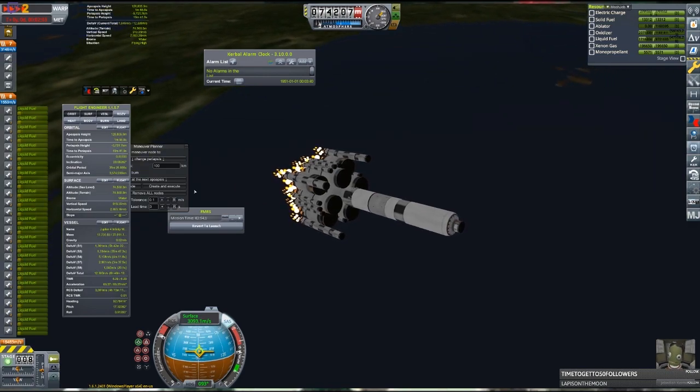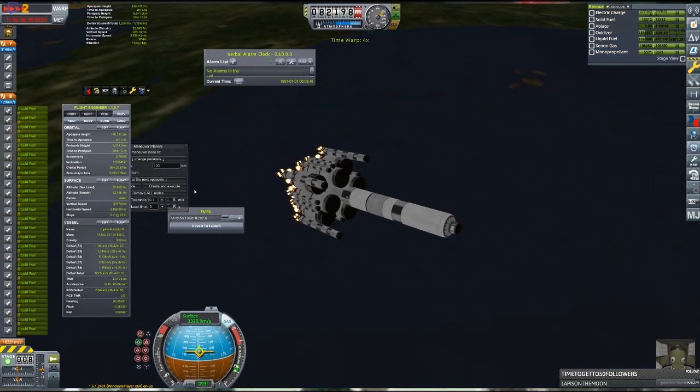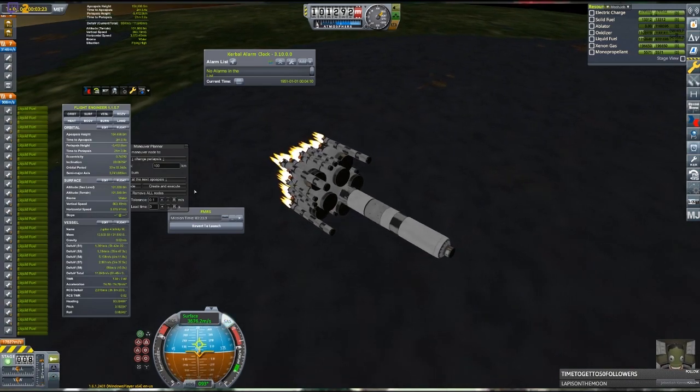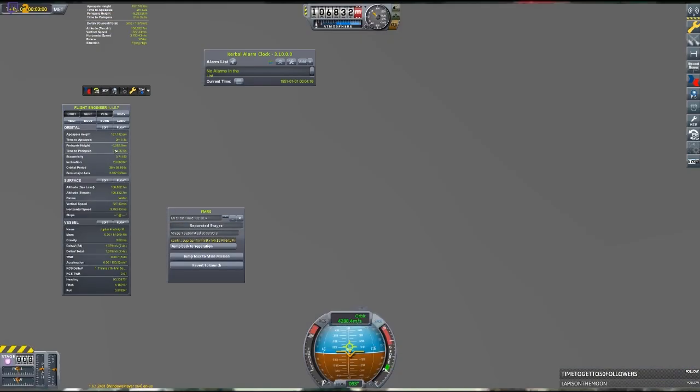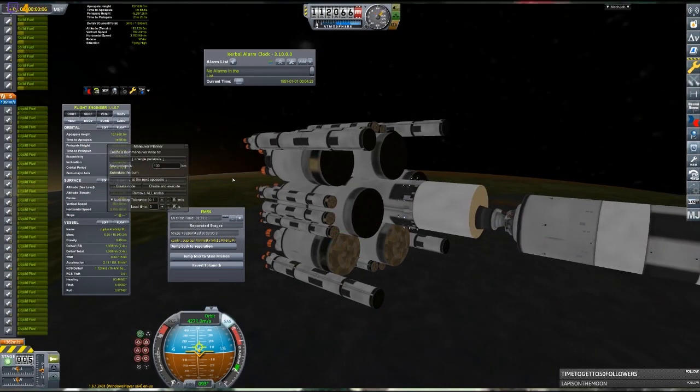The first stage gets us all the way up to a sub-orbital trajectory at a speed of 4.2 kilometers per second, and is ditched at an altitude of 107 kilometers. Once detached, I used the Flight Manager for Reusable Stages mod to take control of it and land it safely in the ocean.